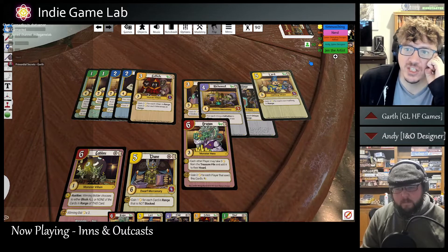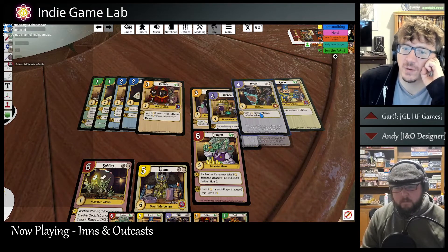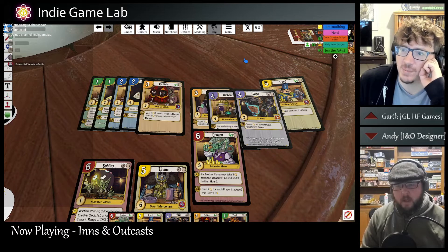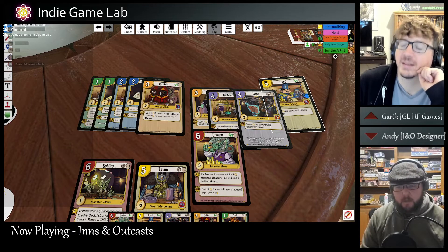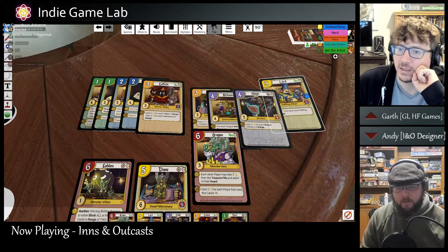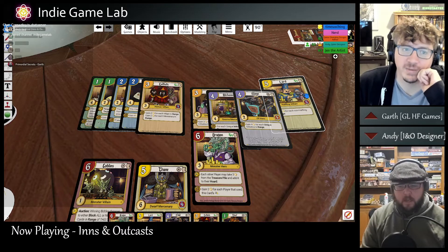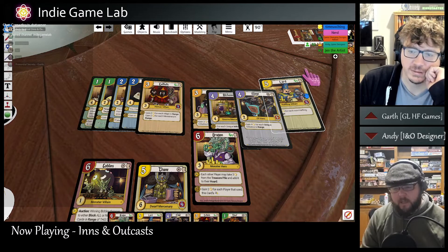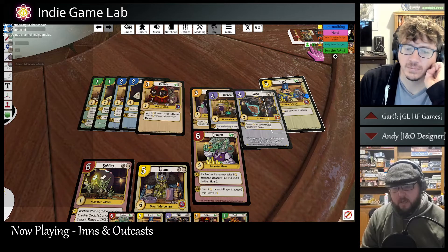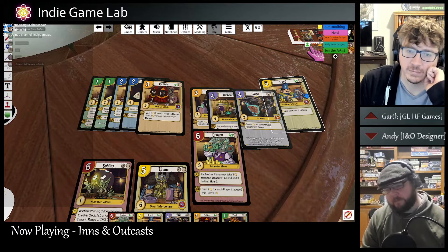I saw you at Gen Con - it was nice to meet you. You were going around, playing some games, talking to some folks. At Gen Con, Jen and I both signed up through the Indie Game Alliance. They did a publisher designer speed dating thing - it's a really good event, I would highly recommend it. If you've got a game ready to publish, they do a publisher designer speed dating thing. This was the first year they brought it back and it was really cool. We had five minutes with a publisher where they could hear our pitch, we could chat back and forth, and then we switched to the next publisher.